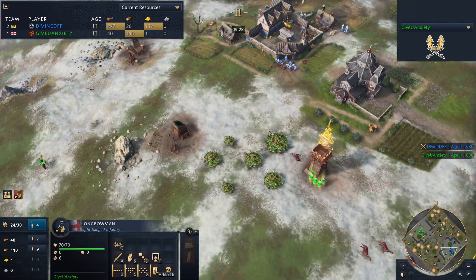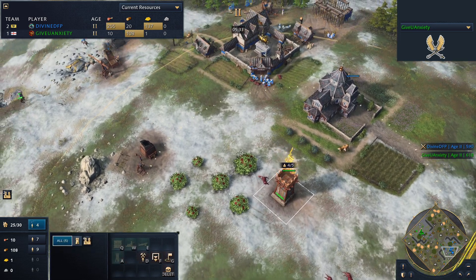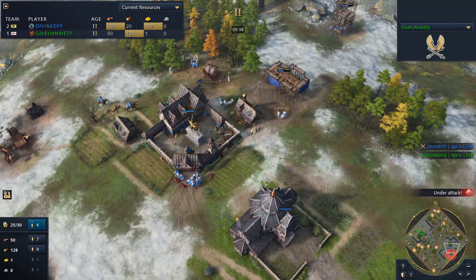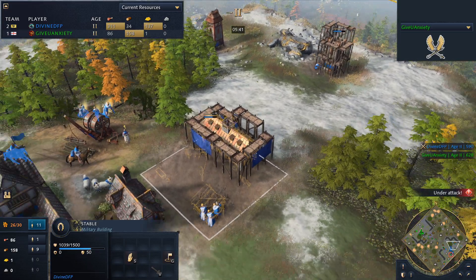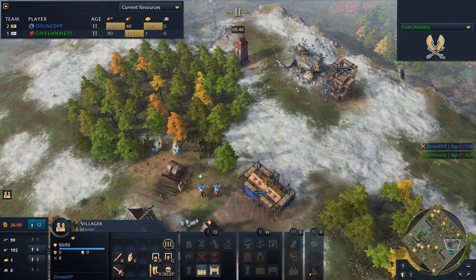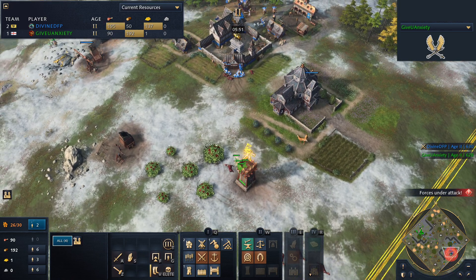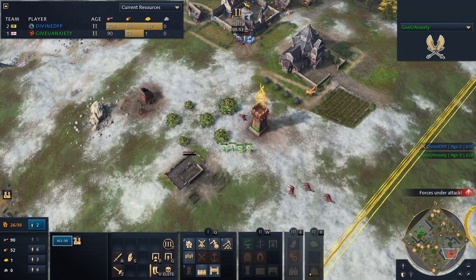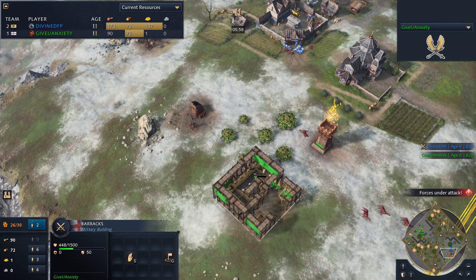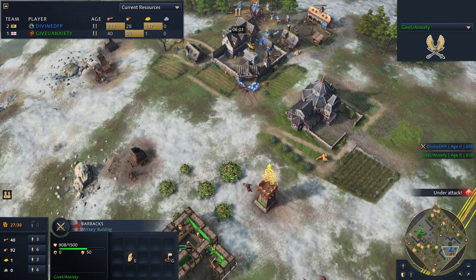The outpost does go down for GiveYouAnxiety — he'll be losing a longbow. Villagers do have the outpost garrisoned inside; the longbow numbers are starting to build up, two in total. The problem for Divine is he doesn't have a production building just yet — trying to get the stable up. GiveYouAnxiety might transition to get a barracks. He doesn't have any villagers on gold just yet — maybe some spearmen instead. It's actually going to be spearmen because he sees the stable, so it makes natural sense to go for some barracks and spearmen.